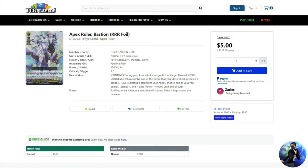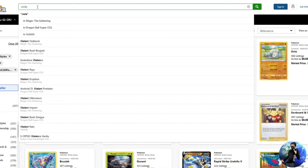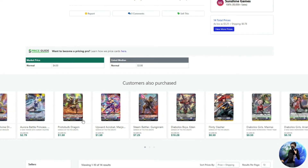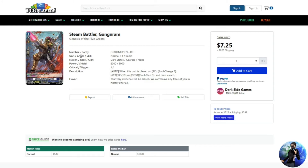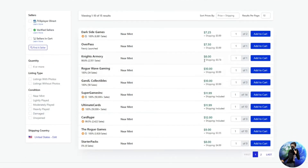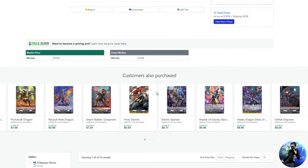Moving away from Keter, let's take a look at Dark State — another nation I want to finish building at some point. Let's start with the big guns: Steam Battler Gungram. You need about four copies of this guy. It starts off at $7.25, which I'm okay with — that's about $15 for two and $30 for a playset. Not too shabby.